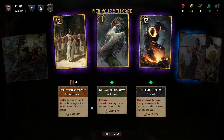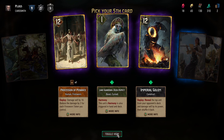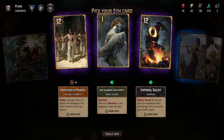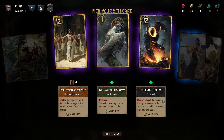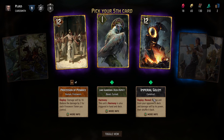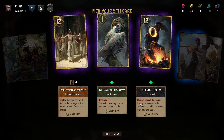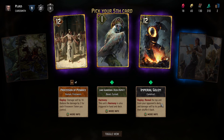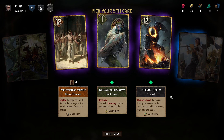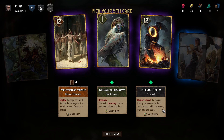Golem — that's Tribute. When you deploy him, he reveals the top unit from your opponent's deck and damages self by its power, then shuffles it back.